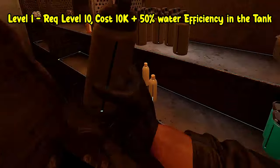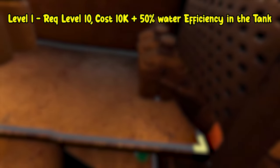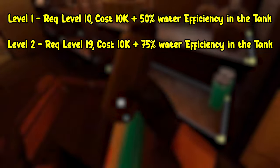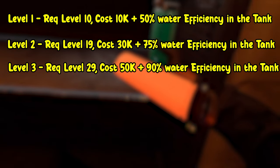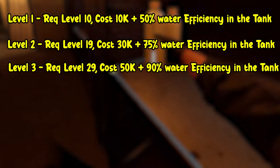Now let's talk about the utilities and their potency. Level one requires you to be level 10 and it's going to cost 10k, plus 50 water efficiency for your tank. Level two requires level 19 and it's going to cost you 30k with 75 water efficiency for your tank. Level three requires level 29, it's going to cost you 50k, and you'll get 90 water efficiency for your tank.